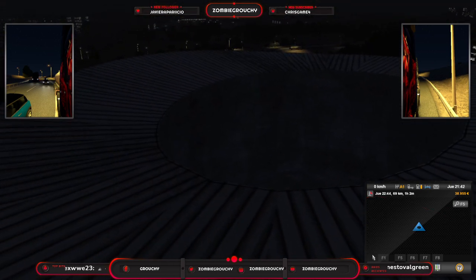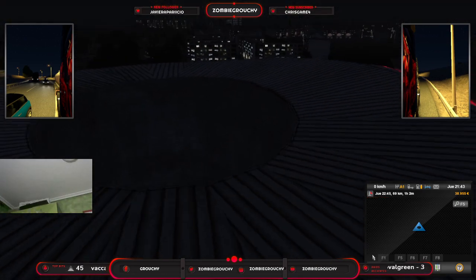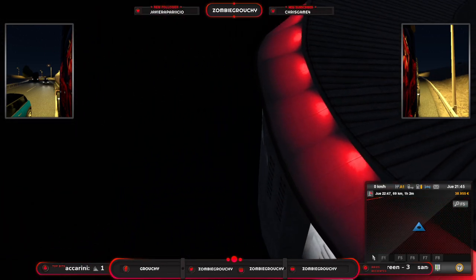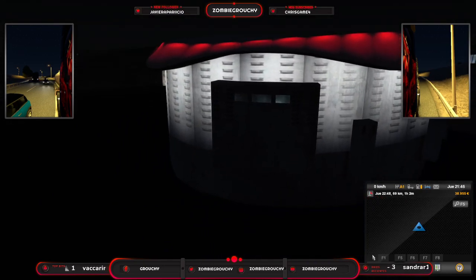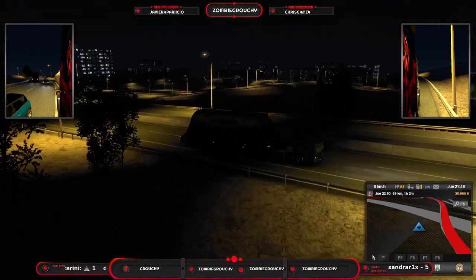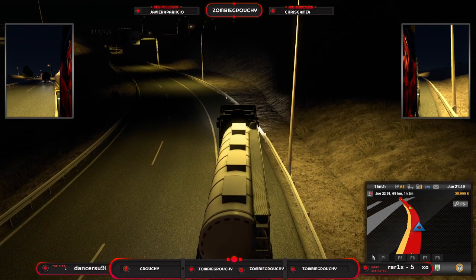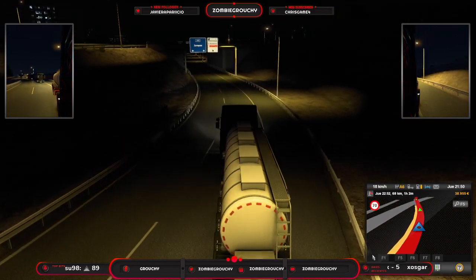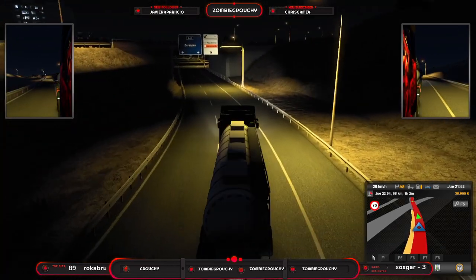Ya veis que no tiene iluminación — es evidentemente solo decoración, para que se vea por fuera. Pero este es el Wanda Metropolitano, y de día el cartelito se debe de ver impresionante. Esta es una de las cosas buenas que tiene el DLC, y otra de las cosas malas es que es de noche y lógicamente no se aprecia. Pero ya tenemos ahí un detalle importante: a nuestra derecha, el Wanda Metropolitano.